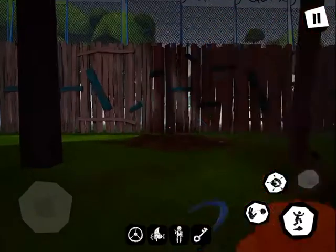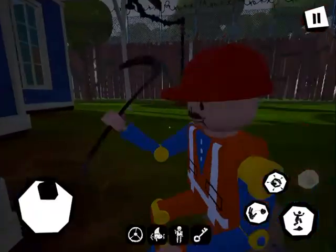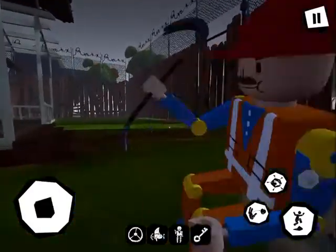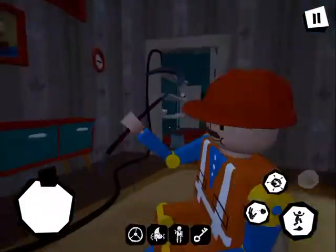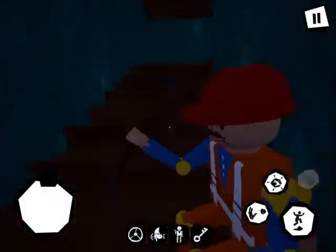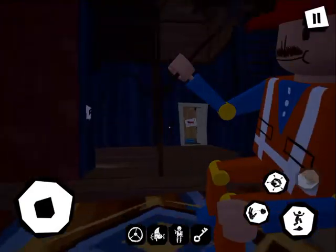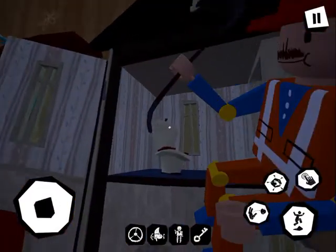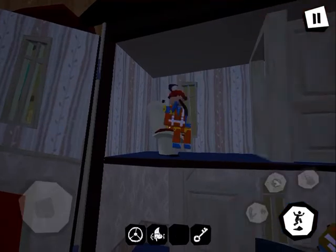Now we have this kind of cool looking figure. We have this figure here, and now we can take it to the dollhouse. This is very simple. Let's be careful — see this toy here? Use the used one, you can take him there.